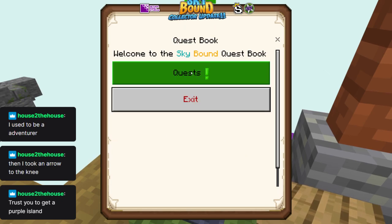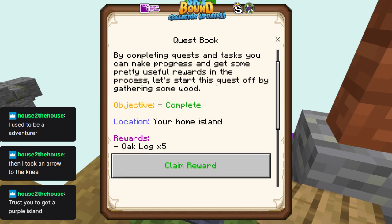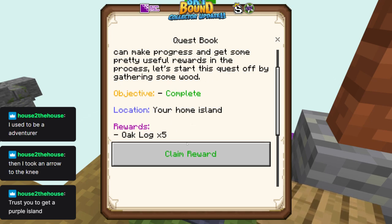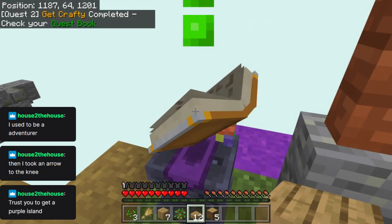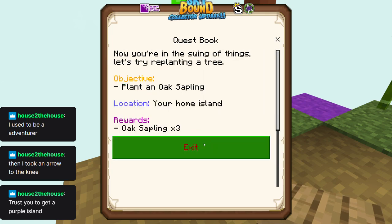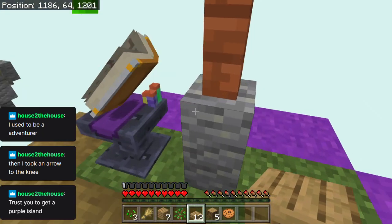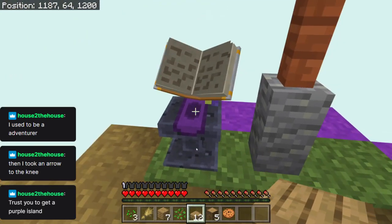Welcome to the Skybound quest book. As you can see, this is your very first quest. By completing quests and tasks, you can make progress and get some pretty useful rewards in the process. Let's start this quest off by gathering some wood — and it's complete. I get five oak logs for that. Now I've got to craft a crafting table — yep, done that. Plant an oak sapling — we have done that, and it knows it.